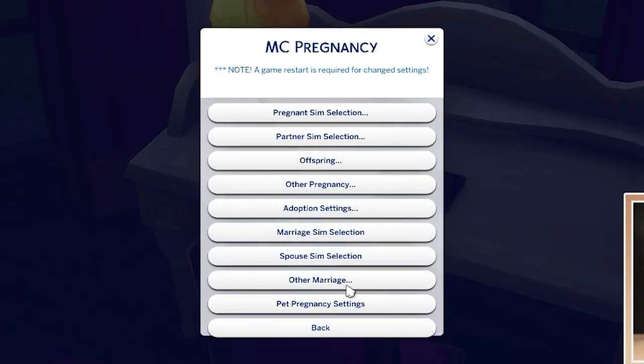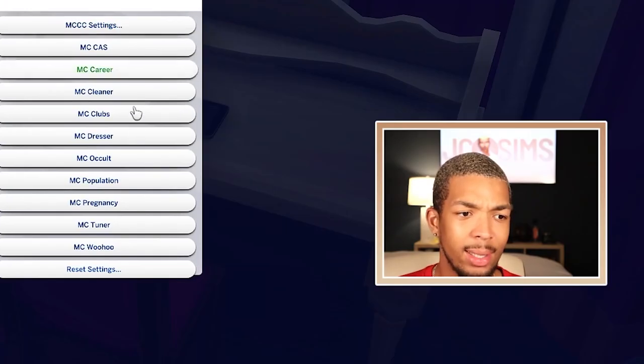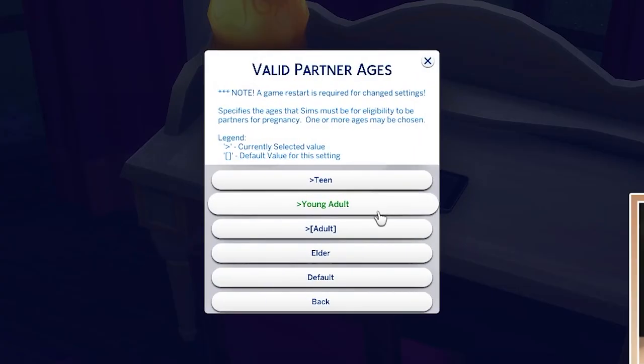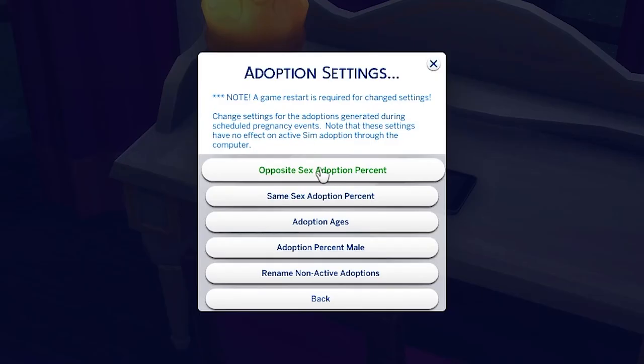Next we're going to move on to MC Pregnancy. We're going to come to Pregnant Sim Selection and then Valid Pregnancy Ages. This setting specifies the ages that sims must be for eligibility for pregnancy. Right now it's on adult — I'm going to go ahead and choose teen, young adult, and adult, because, you know, it happens. Then I'll come back and go to Partner Sim Selection, Valid Partner Ages — we're going to choose teen, young adult, and adult. We're also going to come down to Adoption Settings and change the same-sex adoption percent, because the game sets this at zero. I'm going to change this to 21%, meaning 21% of same-sex couples will have an adopted child. For opposite-sex adoption percent, I change it to something like 15%.